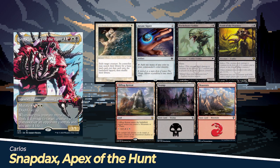Carlos' starting hand includes Path to Exile, Arcane Signet, Black Cleave Goblin, Hand to the Praetors, Clifftop Retreat, a Swamp, and a Mountain.